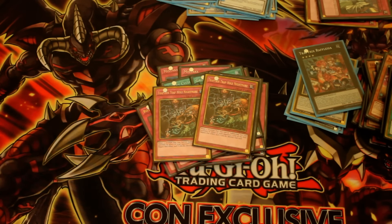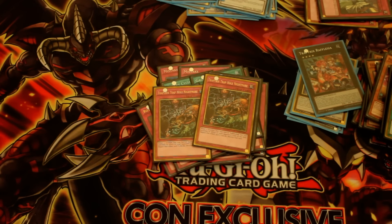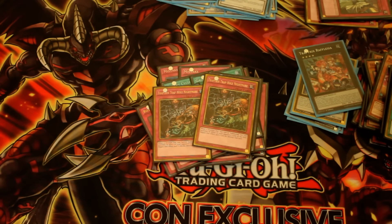Round 4 was Burning Abyss — surprised to see that there. I still won it 2-0 but I made a lot of misplays. Don't summon Lumina if you don't have a target in the grave — it's very embarrassing. So I won that one 2-0.